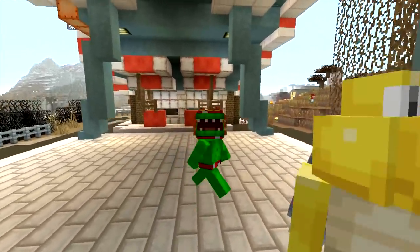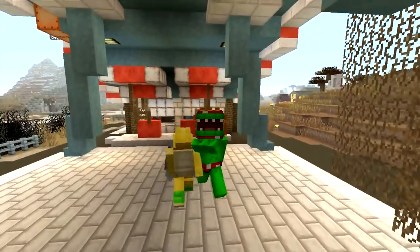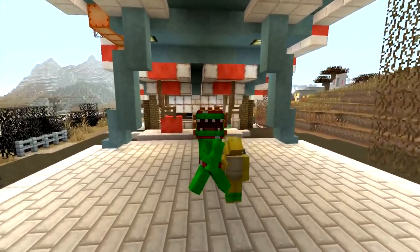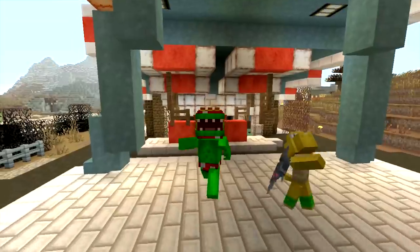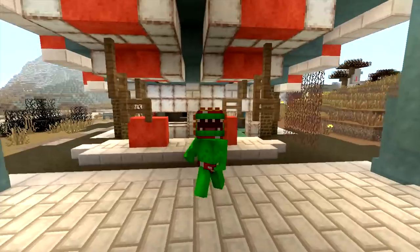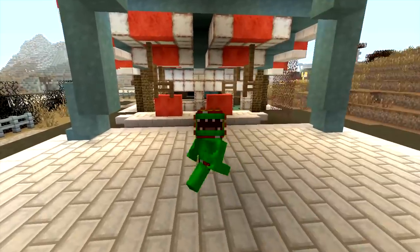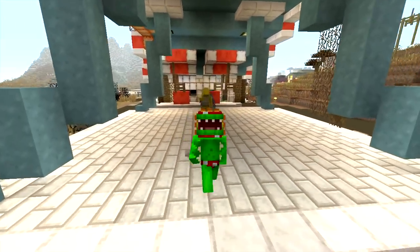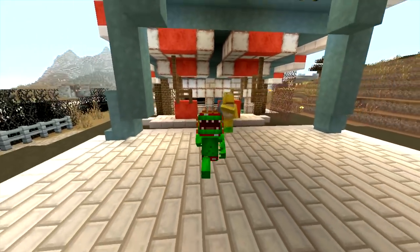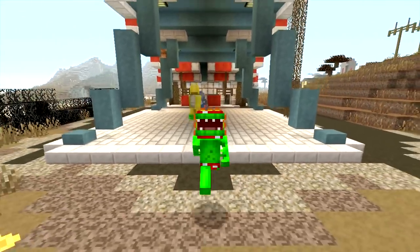Hey guys, what's going on? It's your boy Tripolar, T-R-I-P-O-L-A-R, and welcome back to a brand new episode of Minecraft. Today we have something very special — we are going to have the Fallout Mashup Pack and Skin Pack review for you guys. We're going to check out the Skin Pack and fly around the world and show you all the details you have to know. If you go down below, make sure to smash that like button. If you're new to the channel, make sure to subscribe because we post new Minecraft content every single day. Hit that bell as well, and we'll check over a thousand likes on this video because I'm going to showcase the entire thing today.